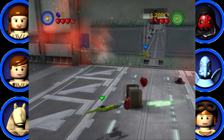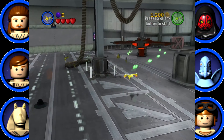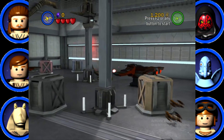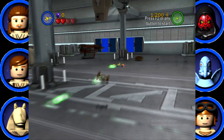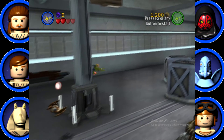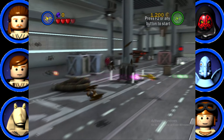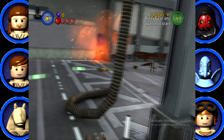No vulture droids - torpedo. Head back, there's something we need to kill with the torpedo. Blow it up - careful, blow the vulture droids. Grab the torpedoes! I tried grabbing. Whoa, hold on - I'm talking to myself more accurately, but yeah I was trying to grab torpedoes earlier.